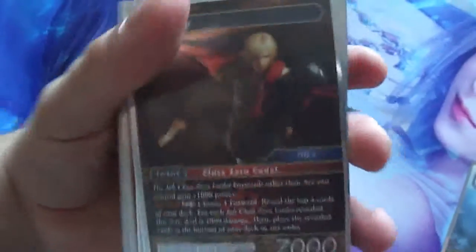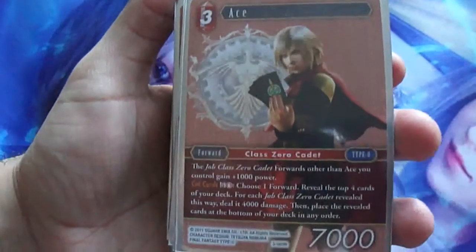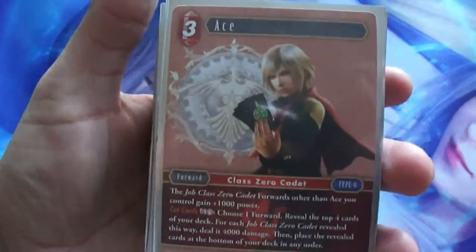Now we're going to go to the Fire type, which starts with another Ace. This is the Fire Ace. And this is another Fire Ace but a different art — same effect, different art. But the other one looks hotter.